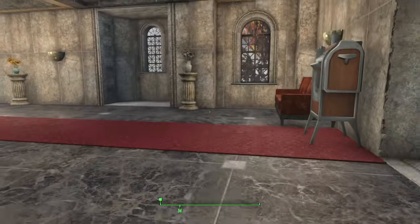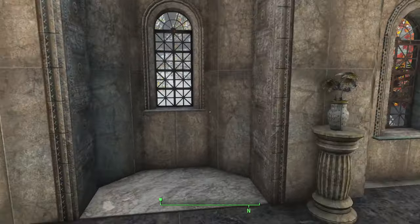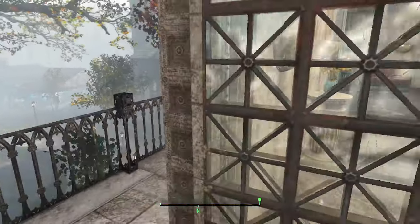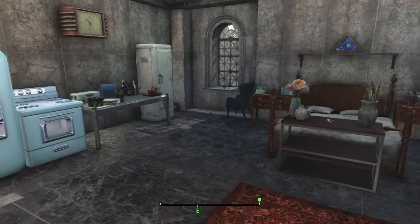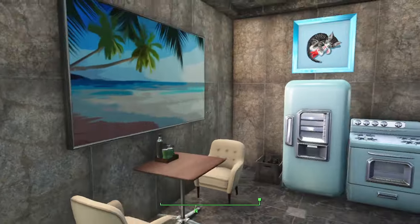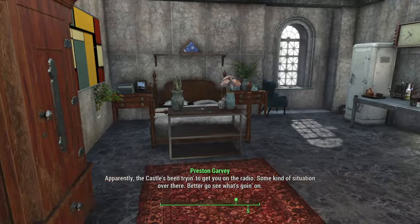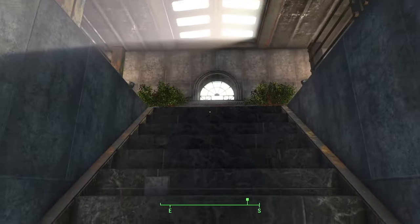Heading upstairs to the second floor — the frames do get a bit choppy here. There's some decoration and seating, and a balcony with a nice view. Here's one of the hotel rooms — I'm really happy with how this turned out, pretty much what you'd expect from a nice hotel room in the apocalypse. The other hotel room is basically the same. One of the items glitched through the floor — sorry Preston! Heading upstairs again now.